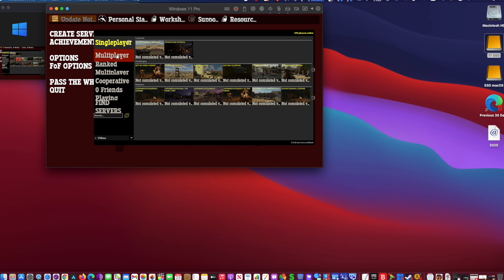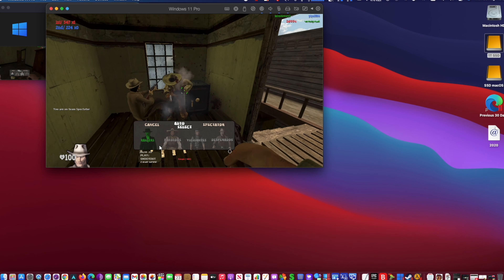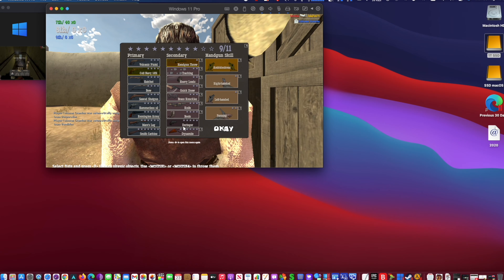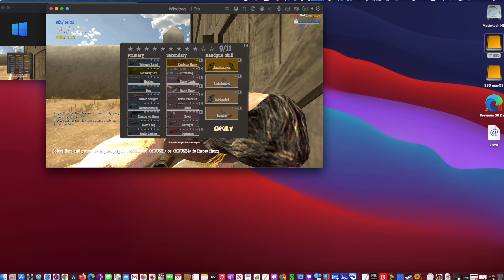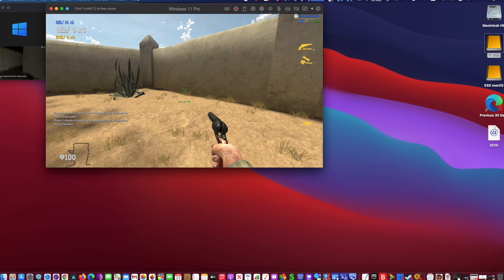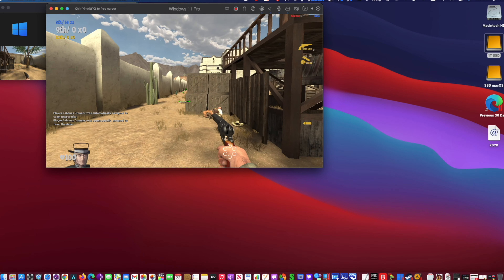Six months ago, on Parallels Desktop 16 with Windows 10, I tried to play Fistful of Frags, and the graphics were all messed up to the point that the game was unplayable. Today, I tested the same game on Parallels Desktop 17 with Windows 11 Pro and I was impressed. The game is playable on this smaller window.